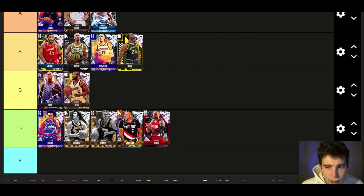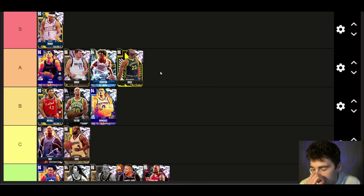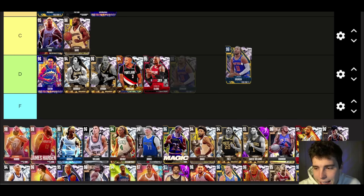Gary Payton — B tier, right there with the Dantes and Draymonds of the world. Actually, wait — one guy doesn't belong at B tier: Draymond Green is A tier. With what he can do on the defensive end of the court he absolutely has to be A tier. If I'm wrong, let me know in the comments, but I think his defense alone puts him there.